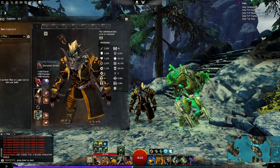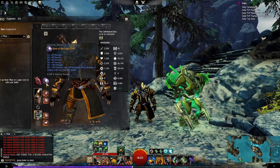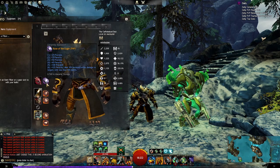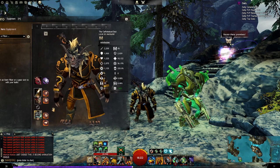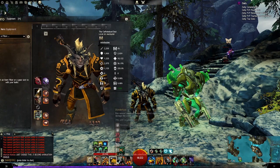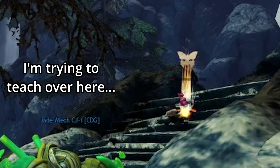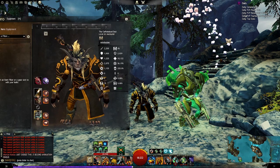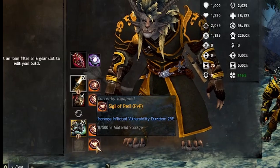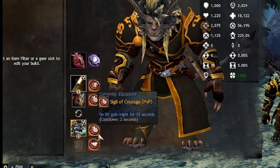As far as Amulet and Rune, we have the Berserker Amulet for high damage, followed by the Rune of the Eagle which gives 10% increased strike damage to targets below 50% health — great for finishing targets. For the weapon we are using a Rifle because its core abilities — net shot, overcharge shot, and jump shot — all offer a bit of versatility for mobility and control. I use Sigil of Peril for vulnerability and Sigil of Courage for a little bit of might.